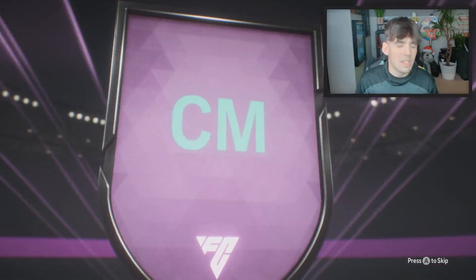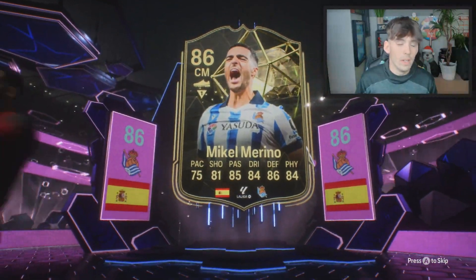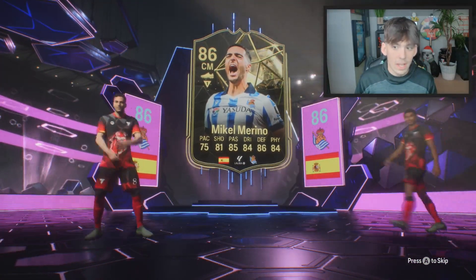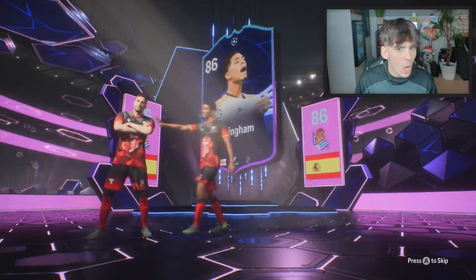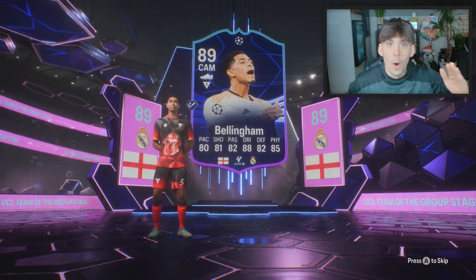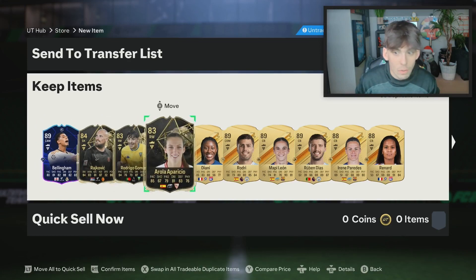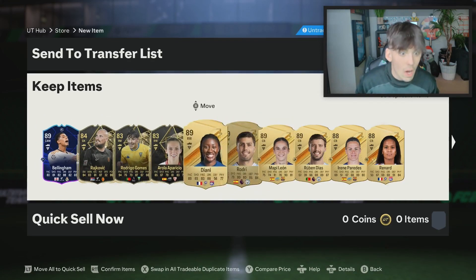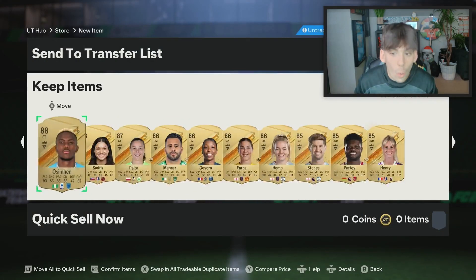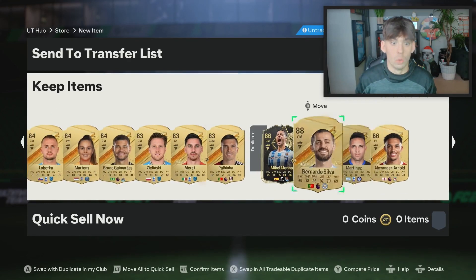It's going to be Spain, center mid, Real Sociedad — is that Mikel Marino in form? It is! But who's behind it? We want to see something crazy. Oh my god, Jude Bellingham! What a pull! Jude Bellingham, 3 in-forms! Crazy fodder. How much is this Bellingham? 800,000 points. The fodder is absolutely unreal as well.